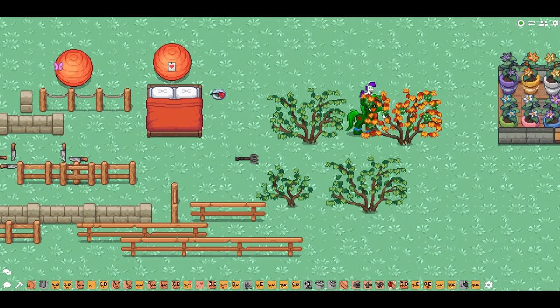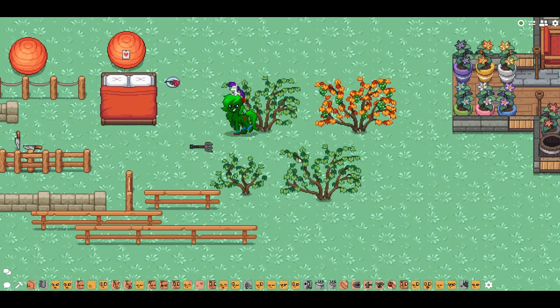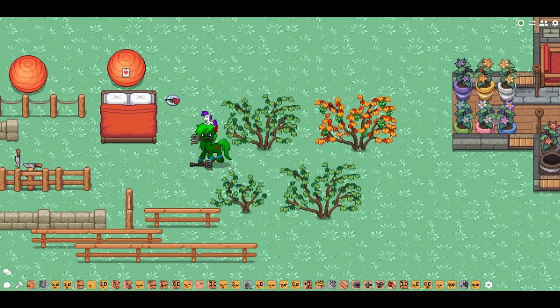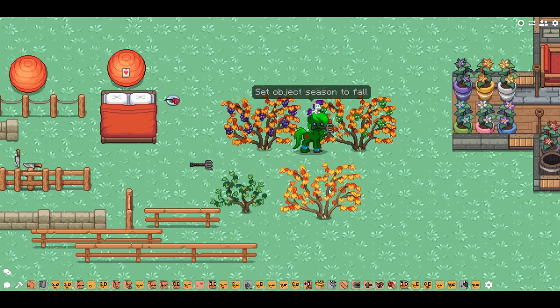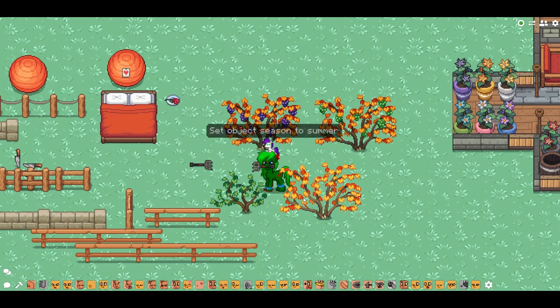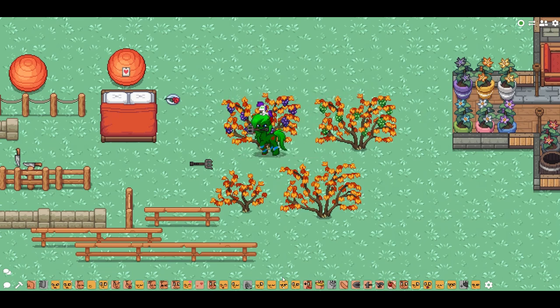We now have grape vines — you can get some grapes from these and eat them. We also have regular vines, which are pretty neat. They have colliders, but not on the sides. If you grab a rake, you can actually change the season of these from auto to different seasonal states. You can get all kinds of grapes during the fall season. The smaller ones won't have grapes because they're not fully grown.